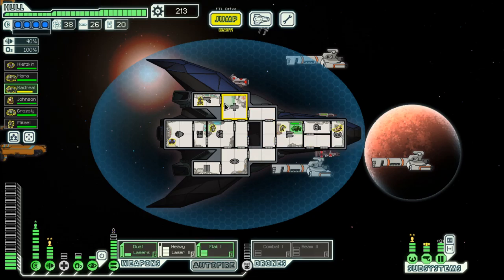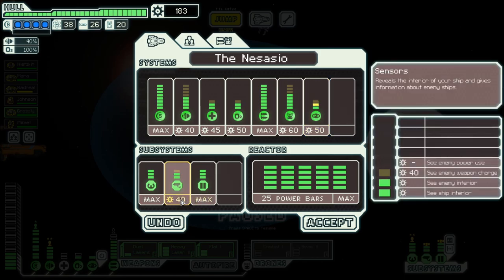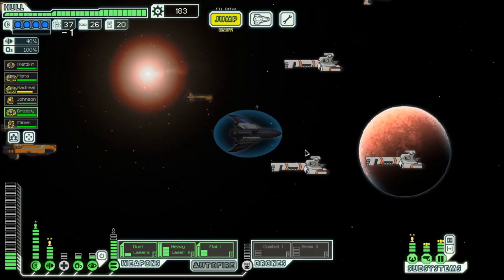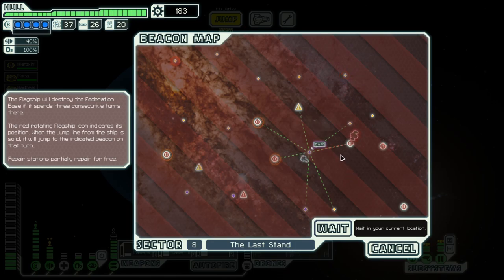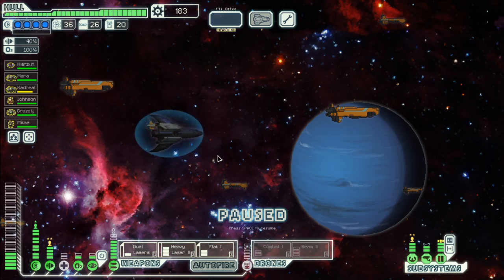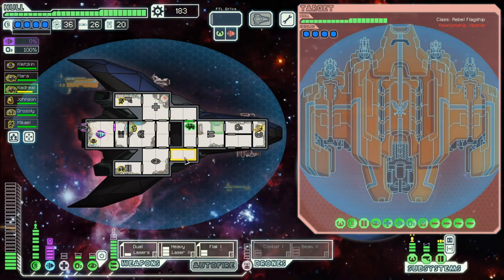Nice, we got them. Unit healing. And we got more scrap. Let's go to the base. Let's jump into them just in case we have a bad hack. Engines — it's not the best.